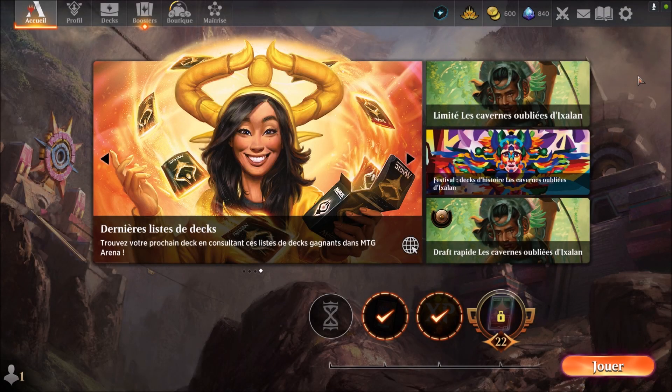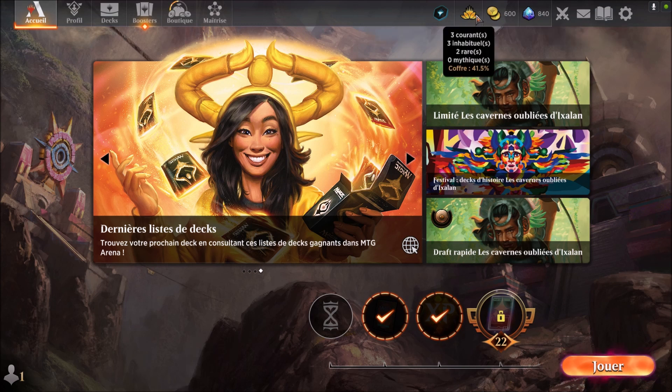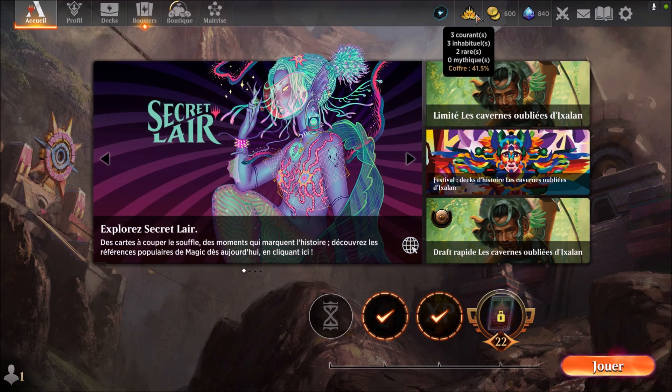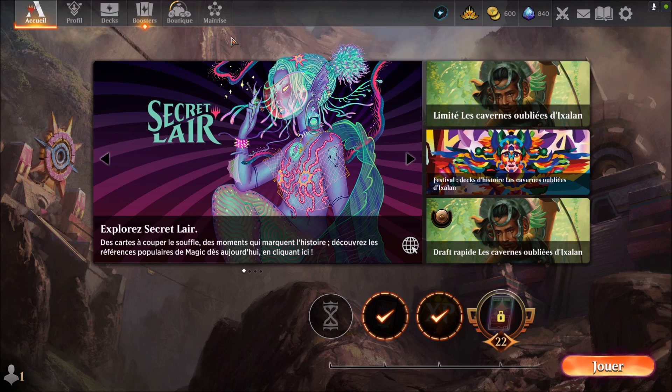Hello everyone, welcome to the Arkhangelyons Léon. We are still at 840 on the level of gem, 600 on the level of crown. We have three crowns, three habituals, two rare and 41.5% of cover. We have four drafts. We are still at 22.